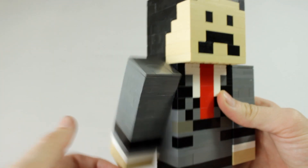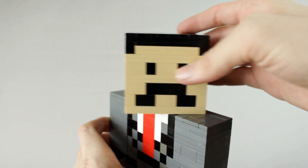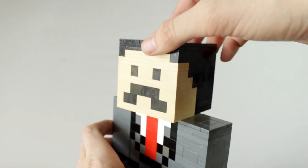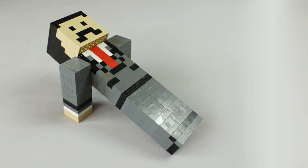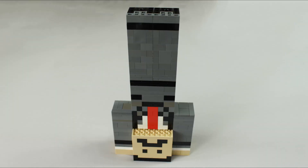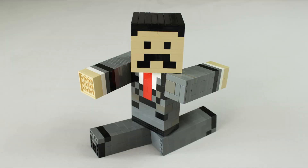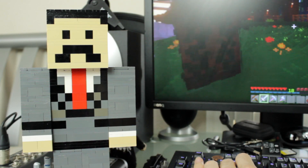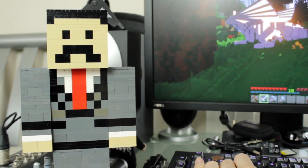The only features on this model that exist are the spinning arms and also rotating head. Besides that, that's basically it. But it doesn't mean that you can't do anything with it — you can actually pose this model in any shape or form possible. It only takes imagination. And at the end of the day, you can actually put this up on your desktop and play Minecraft while having Mumbo Jumbo right next to you the whole time.